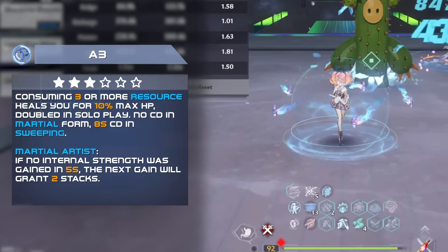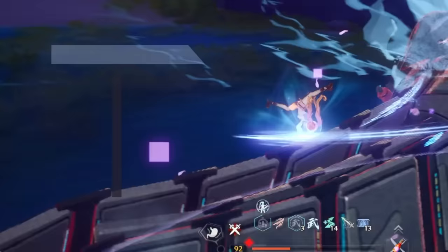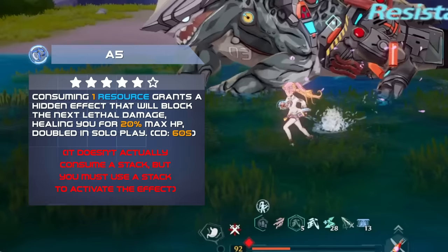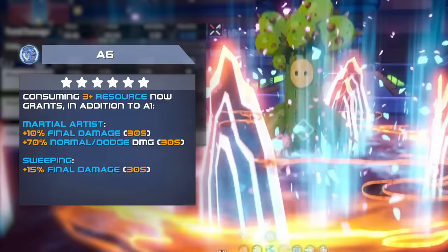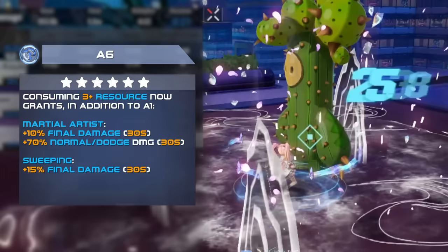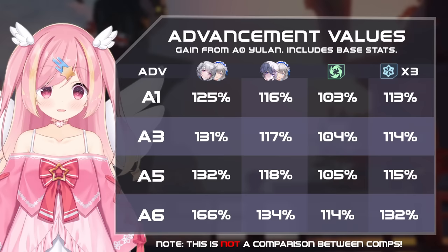The A3 has a cooldown in Sweeping Force form due to how it's much faster to consume resources there. Her A5 is your typical death-defying advancement, consuming a stack of Yulanz resource to prevent death and heal health, once per 60 seconds. Finally, her A6 increases her Martial Artist form multiplier, as well as the Final Damage multiplier, and the Sweeping form Final Damage multiplier goes up even higher. These effects all stack with the A1 buffs additively, making this advancement very strong.